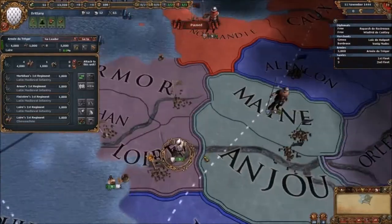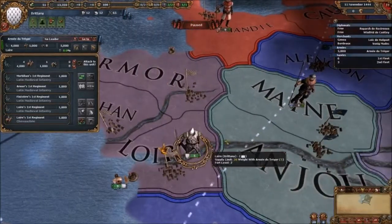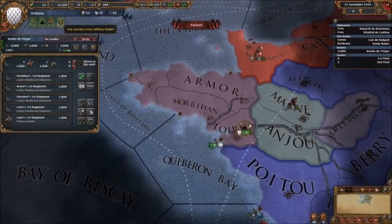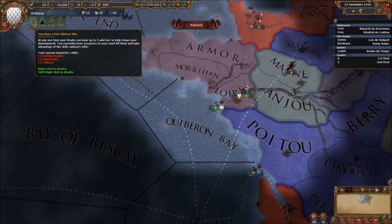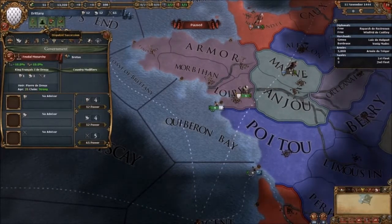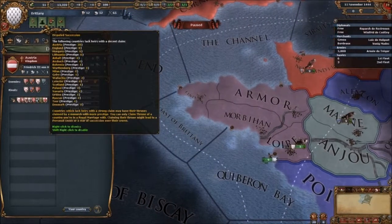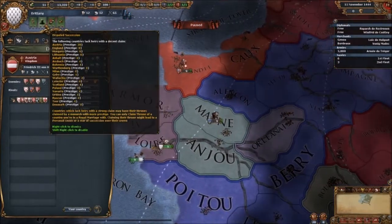We only have an army of five, so we need to build up our army pretty quickly. The province has an army of two. These little flags give you an indication of what you need to do — you need to buy advisors. If you want to be political, these lists are countries that have low prestige and a weak heir.